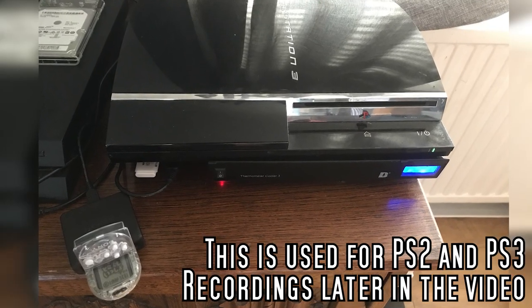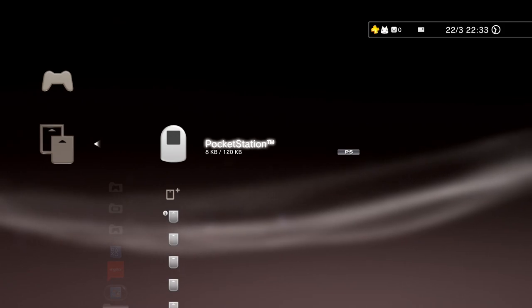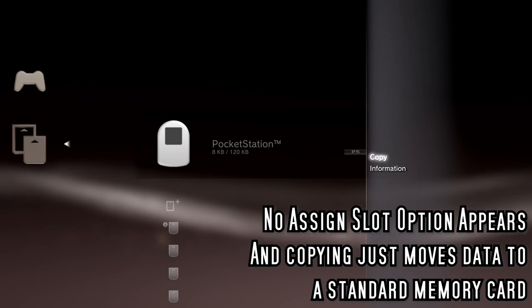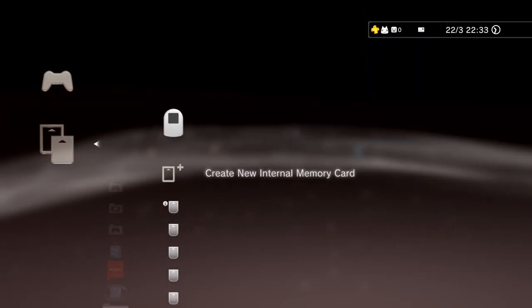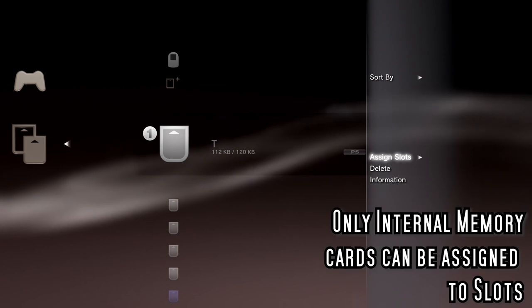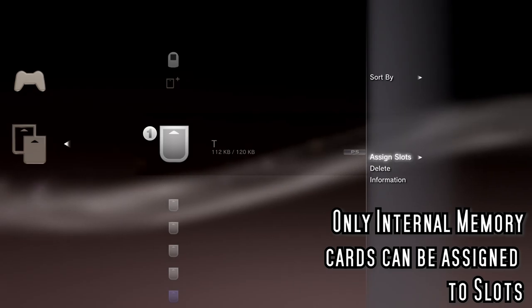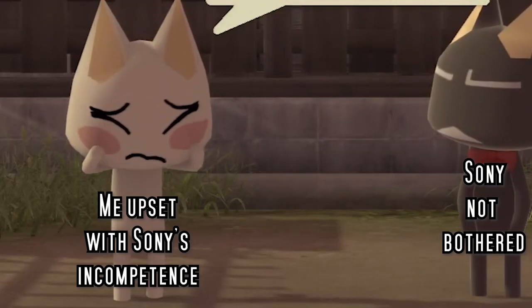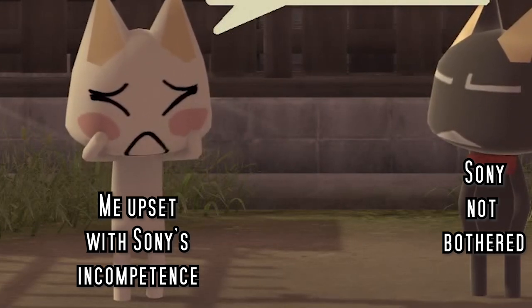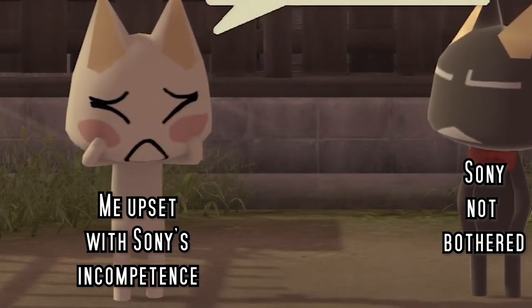I can't use my Japanese backwards-compatible 60GB PS3, because even though the console knows when you connect a Pocket Station to it via the USB memory card reader, when a game is loaded, it will only allow you to access the standard memory card images and won't even look for the Pocket Station. Sony went to all this trouble to make an adapter and even program the XMB to recognise the Pocket Station, but didn't add the ability to actually use it.